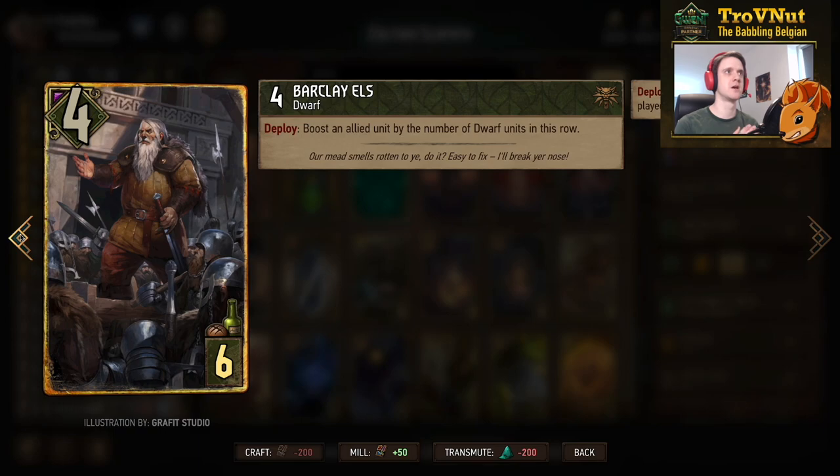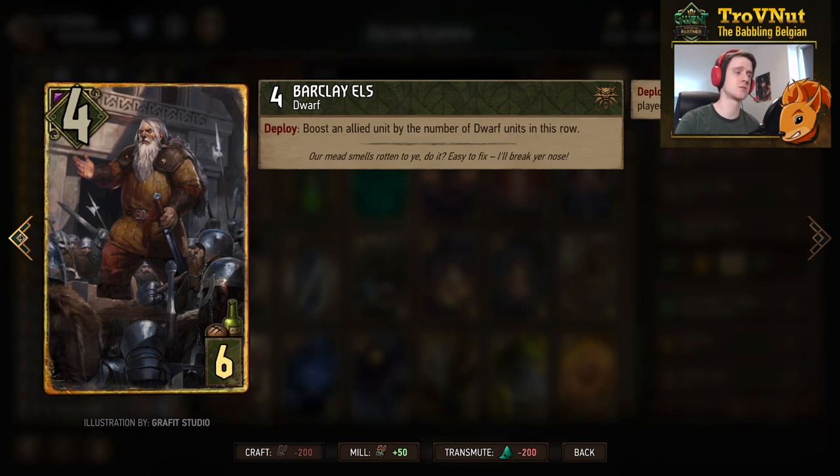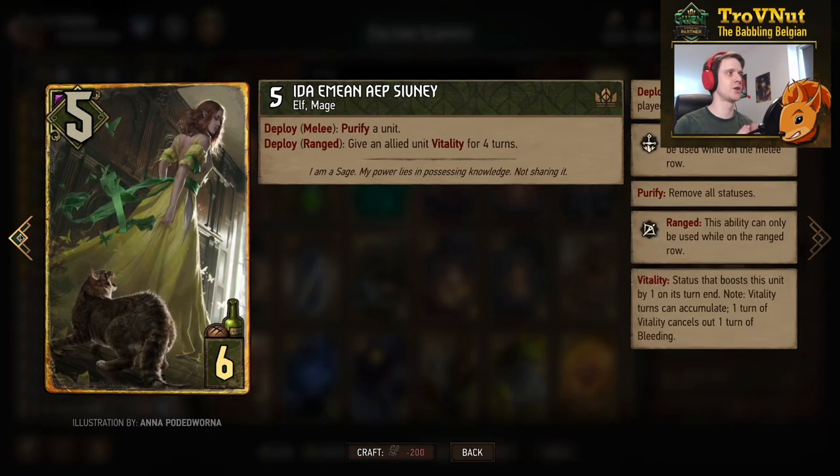Barclay Els is our first gold card at six provisions and four power. On deploy, he boosts an allied unit by the number of dwarfs in the row — including himself. So if you have five dwarfs plus him on that row, you can boost any unit by six. Unlike the Mahakam Guard, you choose where the boost goes, which is useful to keep a defender alive, for example. A very good finishing card.